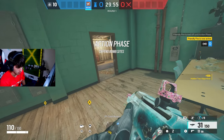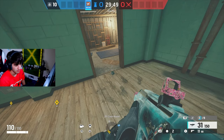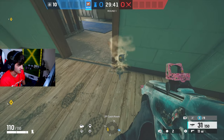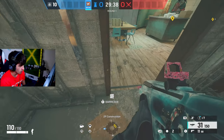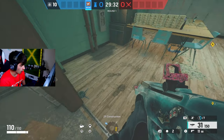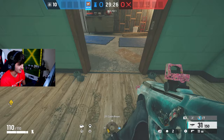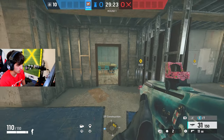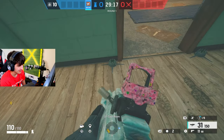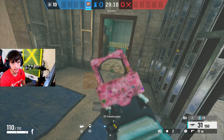Now for Lesion, ever since he got nerfed, placing a mine wide in the open is a bad idea. The thing people miss is the mine has a radius. So if you double up and place them side by side, the attacker walking in the middle hits both and doesn't even see it coming around the corner. Just pay more attention to the radius and place them on the sides rather than in the middle where an attacker will simply spot and shoot it.